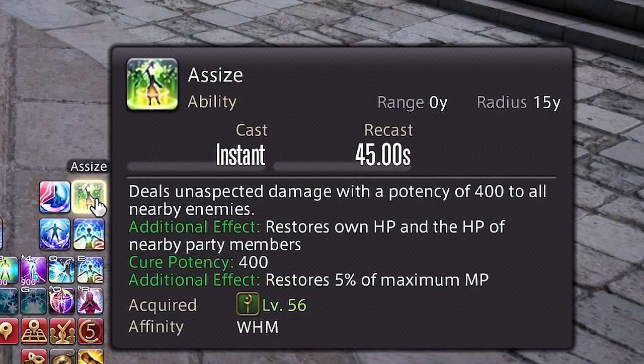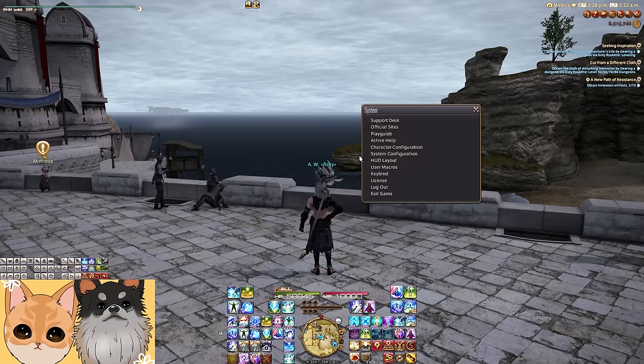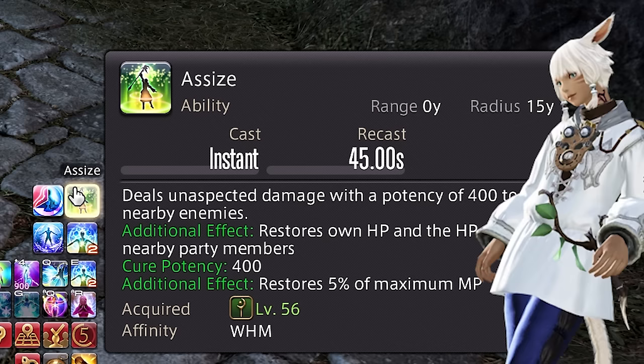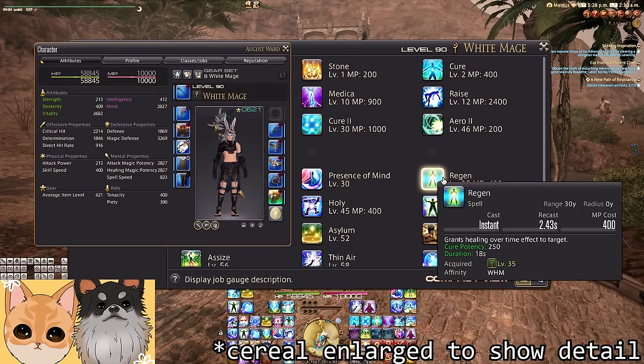However, if you cranked it too much and the icons now look like Square is trying to censor something, you have another menu to visit. Under System > Graphics, set UI Resolution to High. It's pretty self-explanatory and the difference is immense. Please, for the love of your Y'shtola, enable this. Unless your computer truly cannot handle it, this setting makes everything so much nicer.